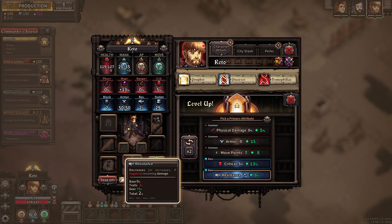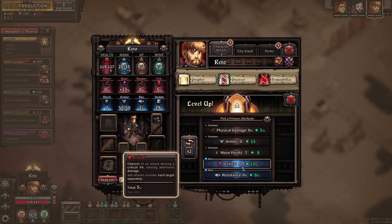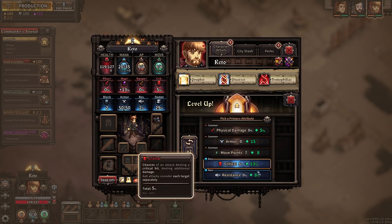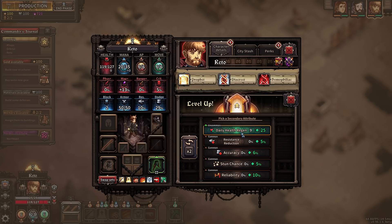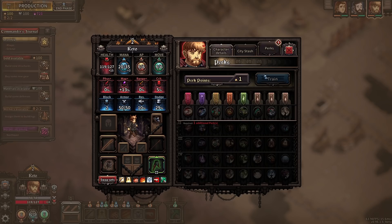Level up! Resistance — decreases incoming damage. Armor of 15 is obviously good. Critical chance goes up to 13. These are ridiculous. If I'm going to be in the front, let's go with resistance — it's a more rare one. We have a couple of rerolls we can use. Daily health regen? Fine. I'll be the tank.